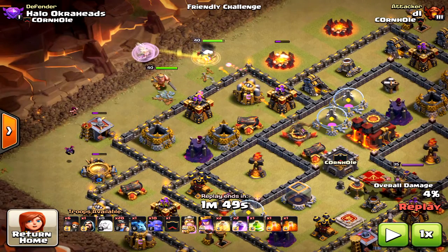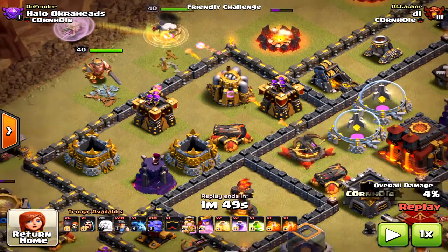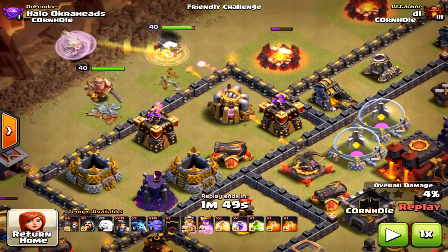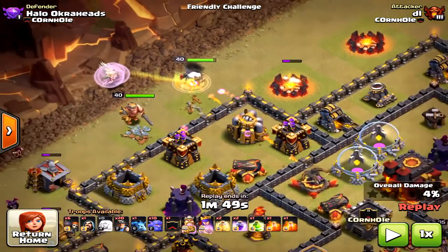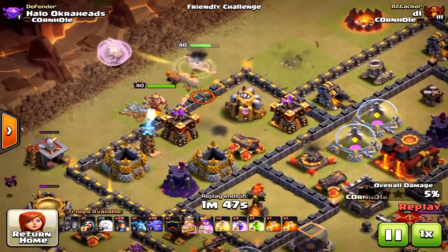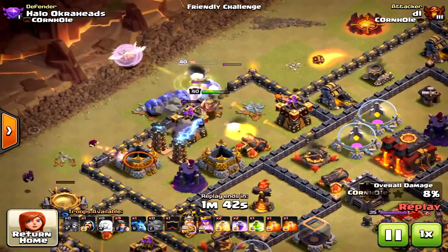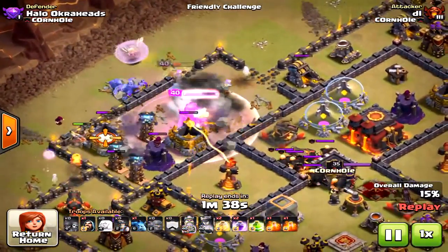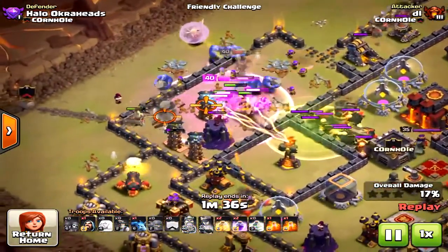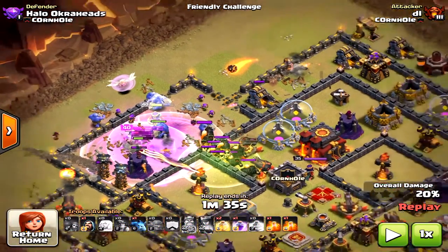Keep this in mind: when using this strategy, you want the Queen to absorb damage from the X-Bows and as many defenses as possible. The key to this attack's success is treating the Queen like a Golem. He was a little early on the King, so the King is taking quite a bit of damage — but the X-Bow is locked onto the Queen, which is very critical. That extra time saved really makes a difference.